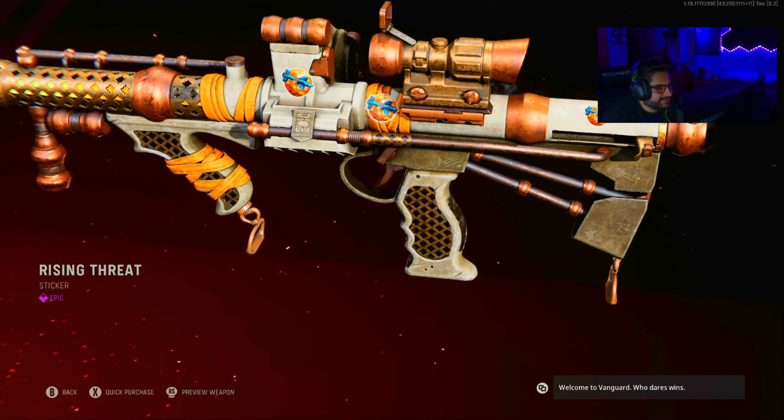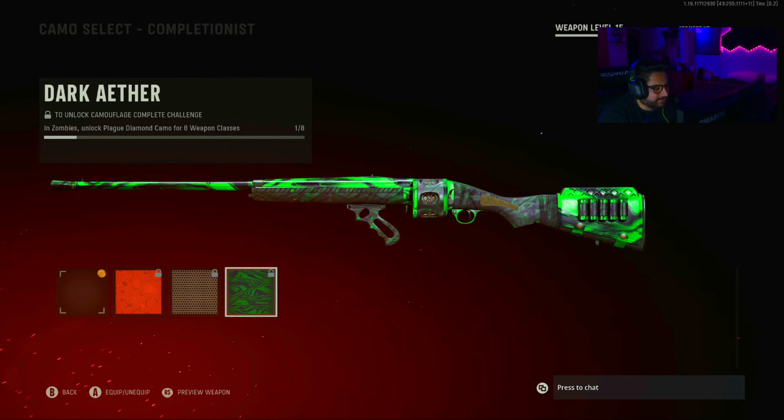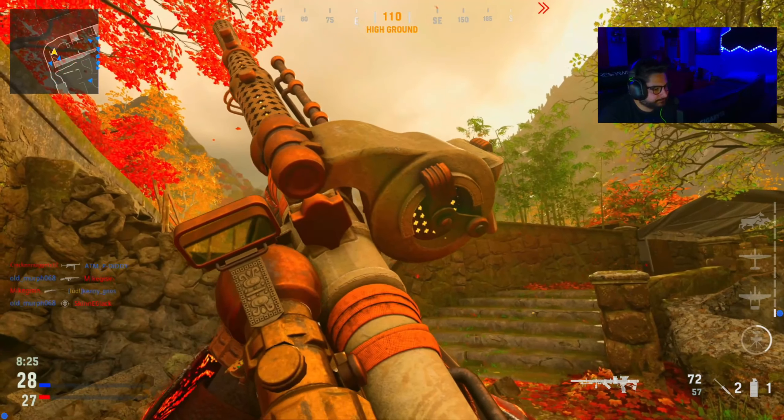All right, here's the Owen Gun — Gold, Diamond, Atomic, Golden Viper, Plague Diamond, Dark Aether. Here's the STG — Gold, Diamond, Atomic, Golden Viper, Plague Diamond, Dark Aether. And the Ironhorn — Gold, Diamond, Atomic, Golden Viper, Plague Diamond, Dark Aether.